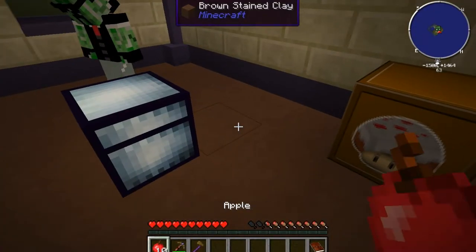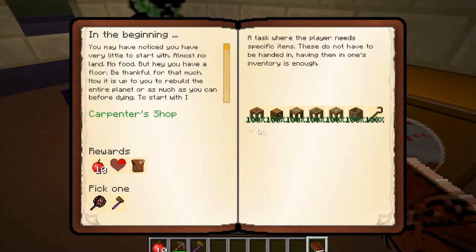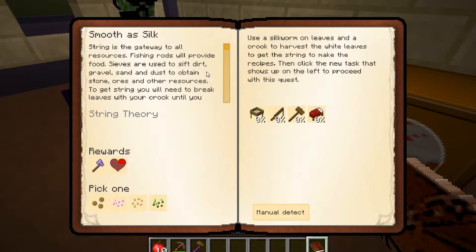Alright, let's see what's next on the agenda. We need to make a sieve, a fishing rod, a hammer, and a bed. So we need to use that one silkworm in a tree to gain string.